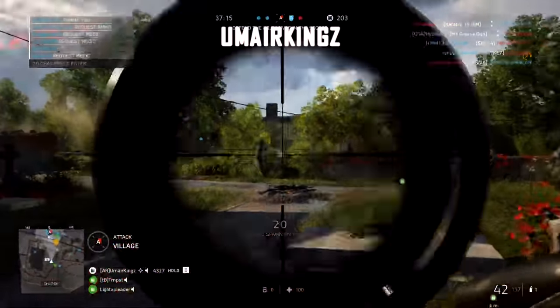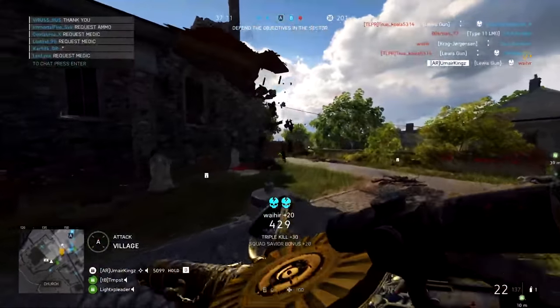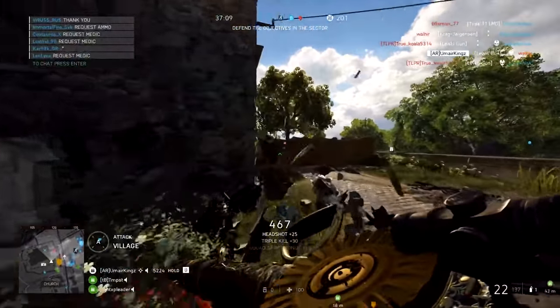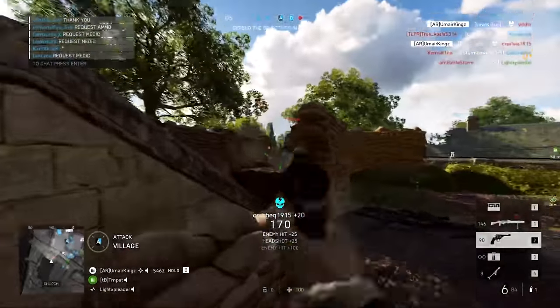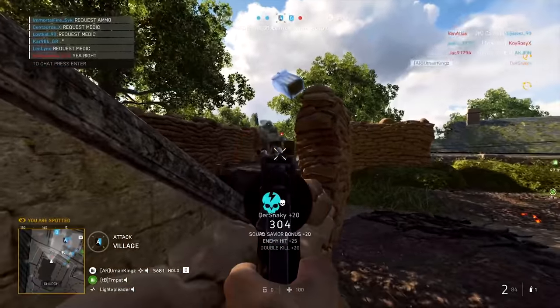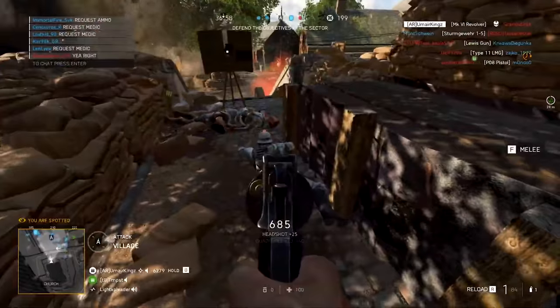Moving on to a bit of a brag with Umar Kings and a headshot spree — starting out with three quick consecutive kills using the Lewis Gun and the 3x scope, followed up by a couple more in the sandbag area. Switching out to his trusty secondary revolver and blasting enemy players in the head — that's a lot of kills on the side of alpha objective.